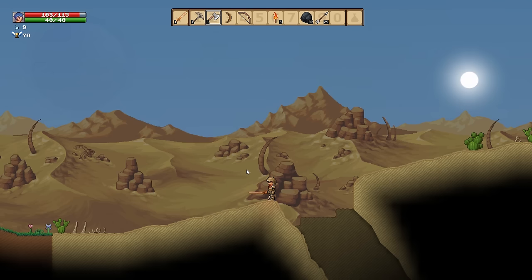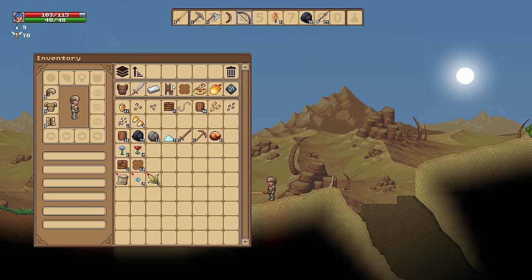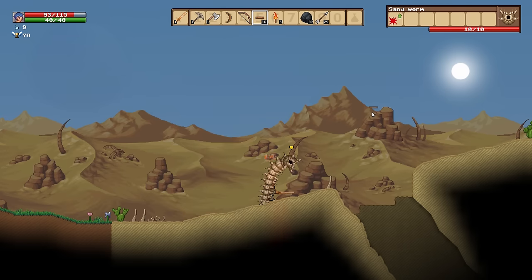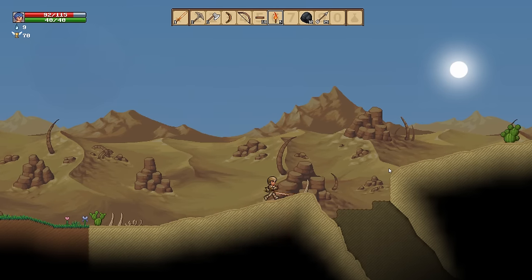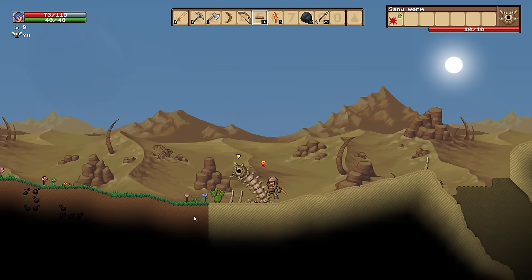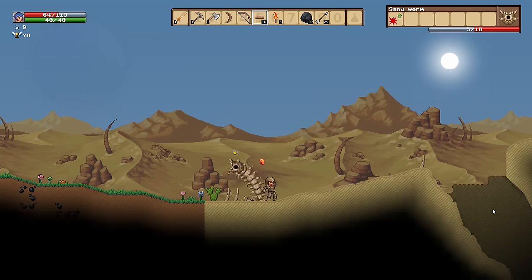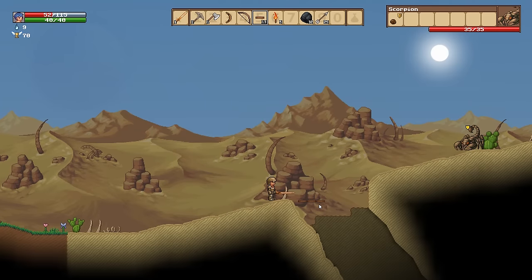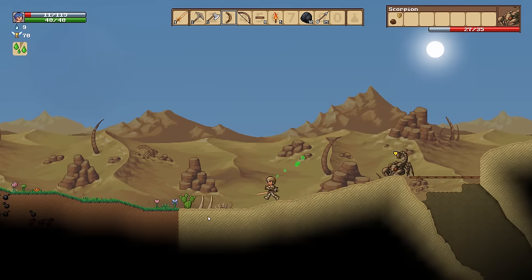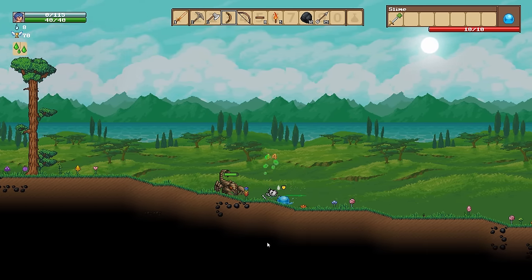I think we forgot the platforms — we totally forgot the platforms. Oh my God, did you see that? Holy crap! Here he comes! Oh my gosh, guys, I don't know if I can defeat this thing. It's too fast! And there's another monster — it's spitting acid! Guys, I'm in trouble. I have like no health, and there's another scorpion thing around. Oh, I'm dead.